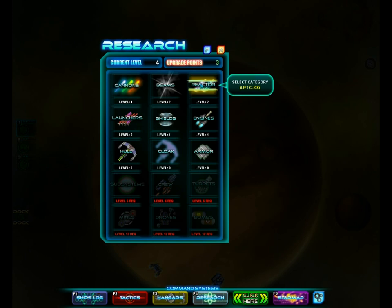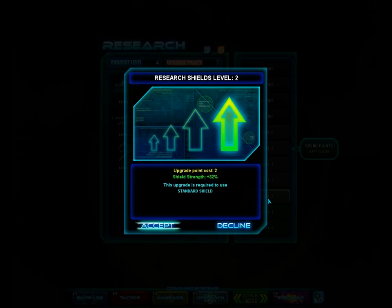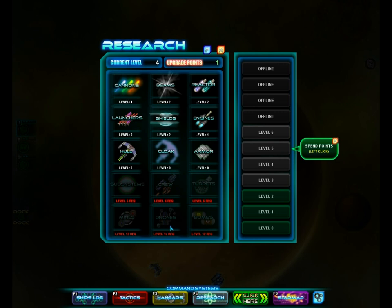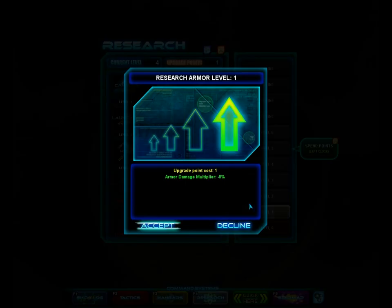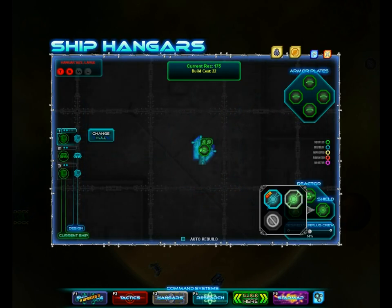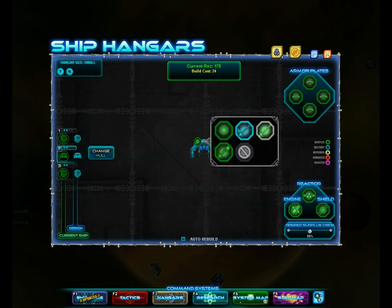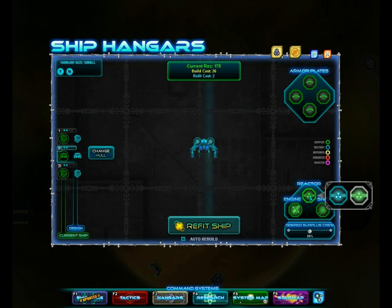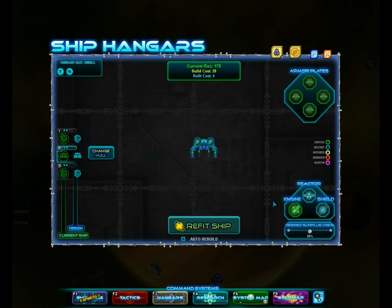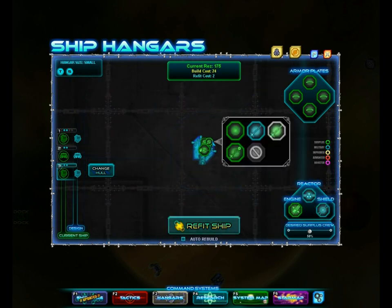Looks like we've got more research points. We got a better shield, so we're going to upgrade shields. And we'll use the other point on armor. Let's equip some of our new stuff — got a better shield, better reactor, better lasers. And we can equip that on all of our ships. Now these new lasers do a lot more damage, but they have a considerably shorter range. So it's a definite trade-off, but I think it's worth it.